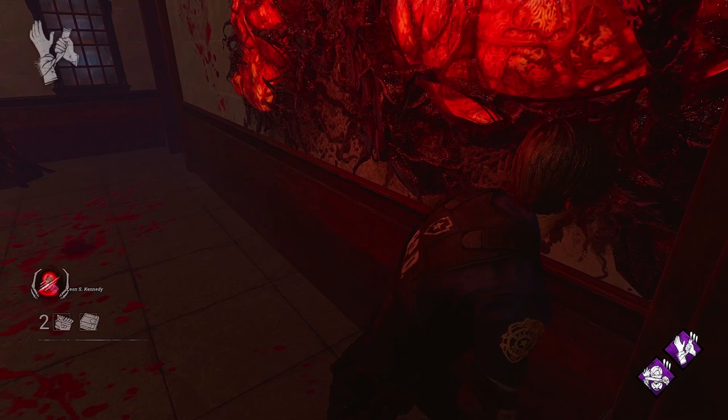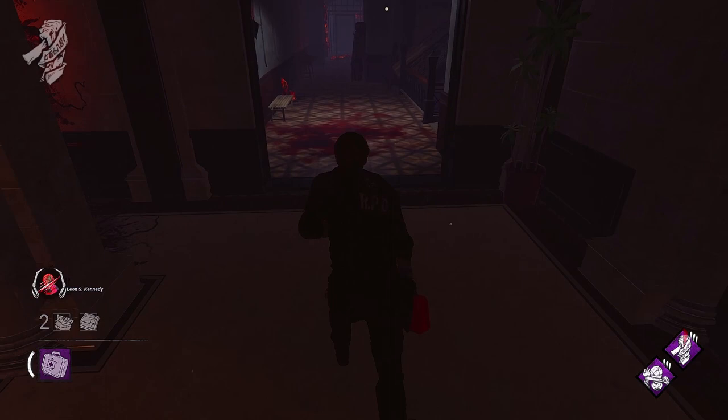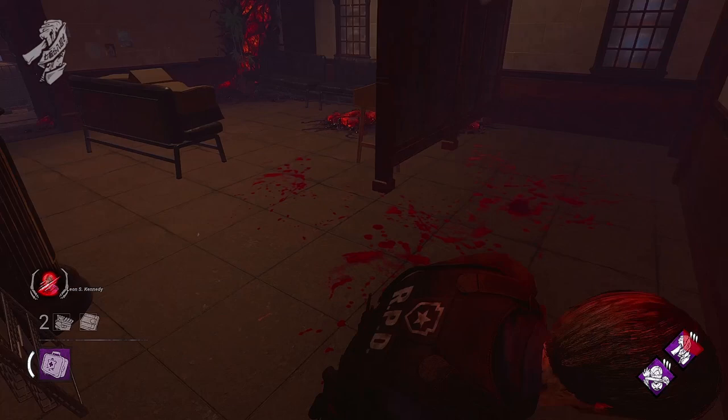Lucky Break with a Medkit: when you pair Bite the Bullet and Lucky Break together, you get one of the best setups to escape chases in the game, just so long as you have a medkit. When you're first injured, Lucky Break will activate and hide all blood and scratch marks you would have left behind, making direct line of sight and the audio of your grunts and cries the only way to track you. Once you break line of sight, start healing with your Medkit so Bite the Bullet can hide all your grunts and cries, leaving you very difficult to track.